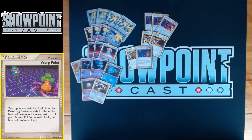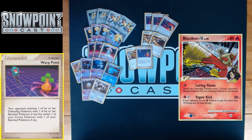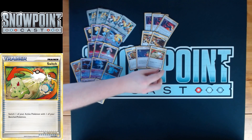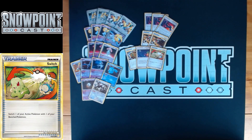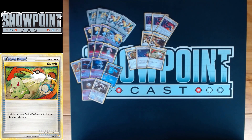You play one Warp Point and one Switch — switching is really important because you have some very heavy retreaters: Regigigas is four retreat, Regice is three, Giratina is three, and things like Blaziken that Drag Off exist in the format. With two Junk Arms, essentially you have four switching options if needed. You also play a Warp Energy, so there's plenty of switch in the deck.